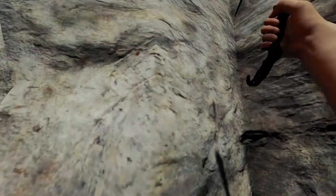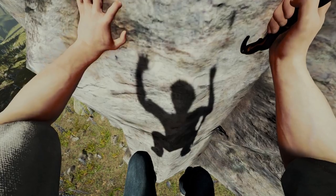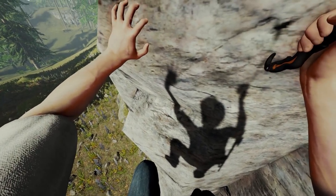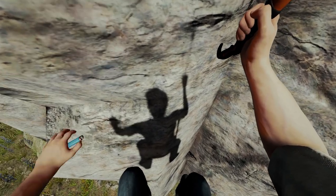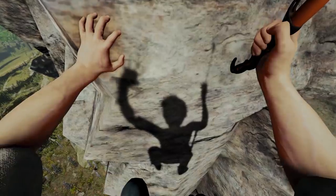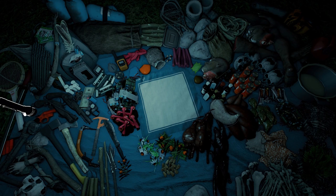If you are climbing a wall using the axe and then unequip the axe, you will now fall. However, I tried this and was completely unable to unequip the climbing axe while using it. I tried pressing hotkeys to switch weapons and pressing G to put my weapon away — nothing worked. Let me know if you've had a different experience.